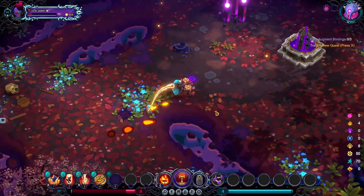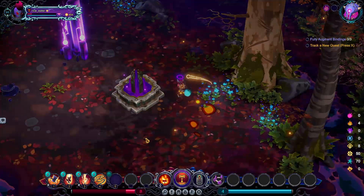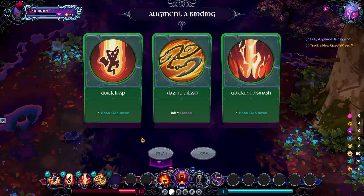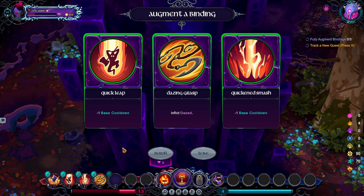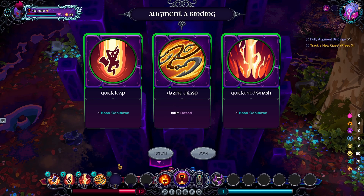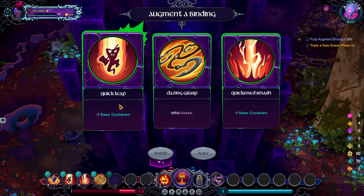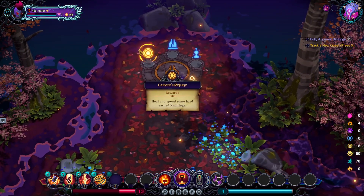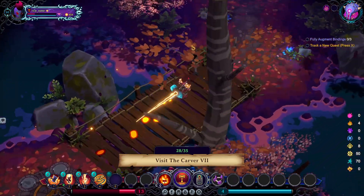Eight hit points — I am not doing so great right now. Hmm — that might be useful, it doesn't come often. Leaping around every turn guaranteed is actually good. Let's go heal up, I really need it right now.